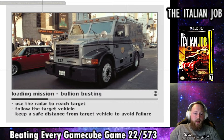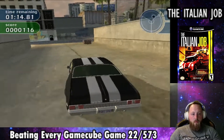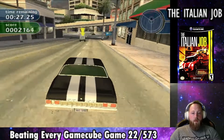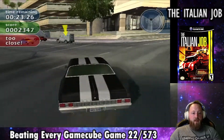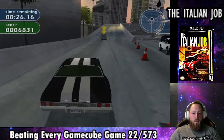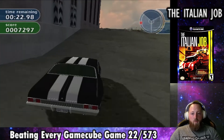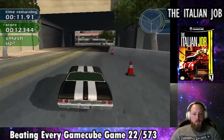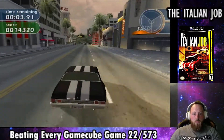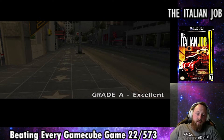The next mission is called Bullion Busting. We have to tail three different armored trucks to find out which one is actually holding the gold. The first truck is easy because it doesn't move quickly. The second is easy once we catch up. The third requires jumping our car onto the highway to reach the armored vehicle fast enough, and it's stopped at the bank with all the gold inside. This was pretty hard with the limited time — I only finish with five seconds to spare — but we complete it with an A and unlock another new vehicle.